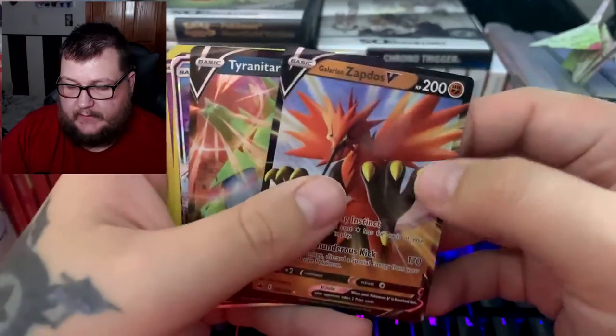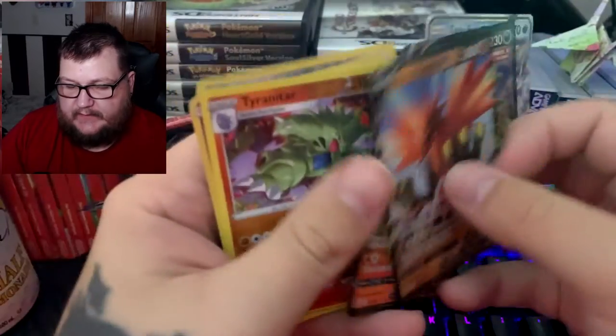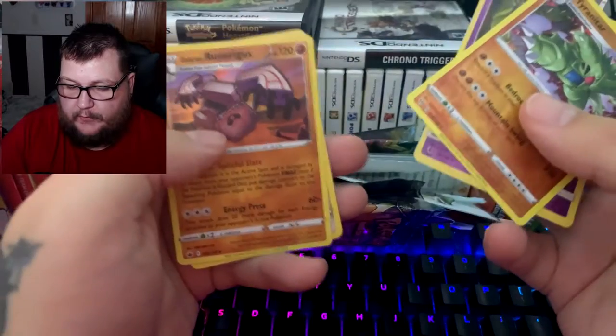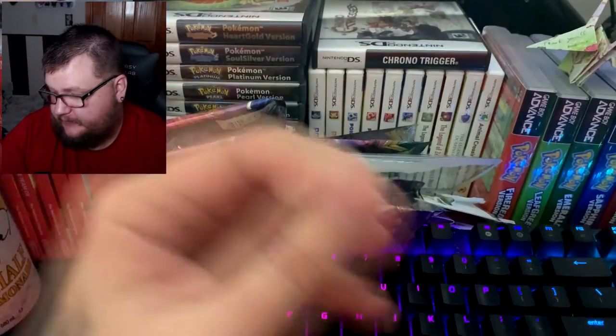So to recap what we actually pulled: Zapdos V, our guaranteed Tyranitar V promo, Tapu Fini GX, Victini V, the Tyranitar reverse holo or Corphish reverse, a Lunaala reverse holo, and an Aggron reverse holo.